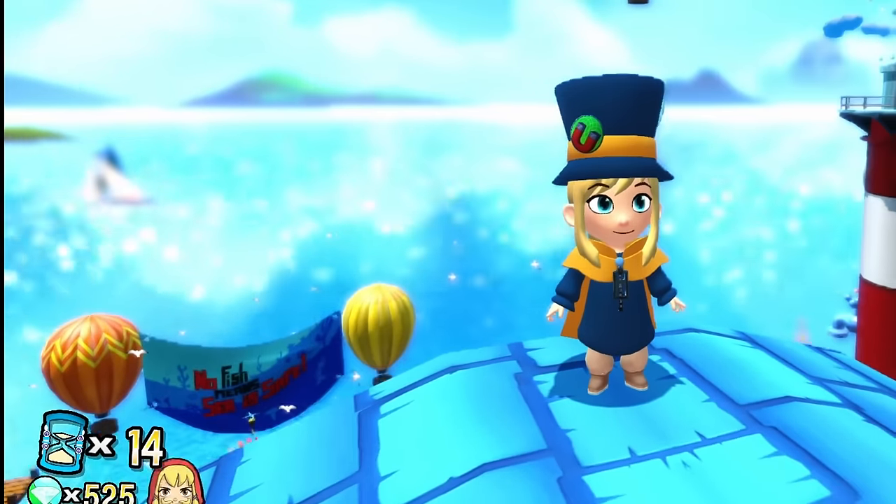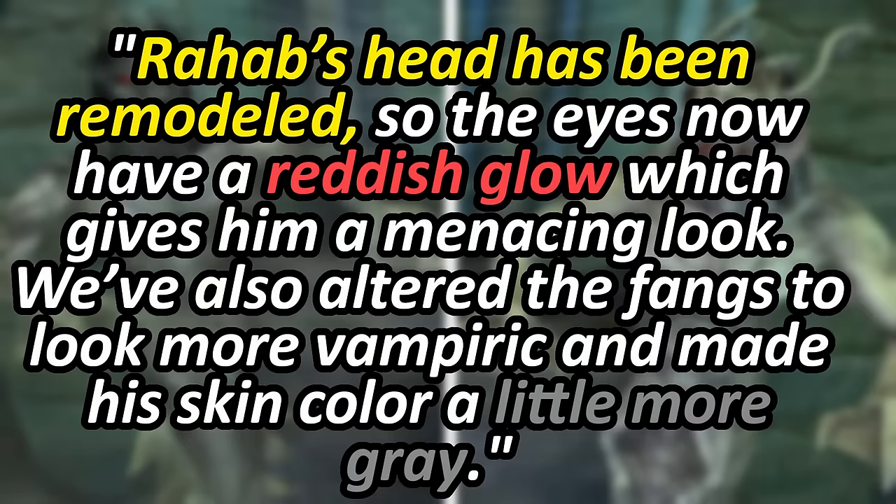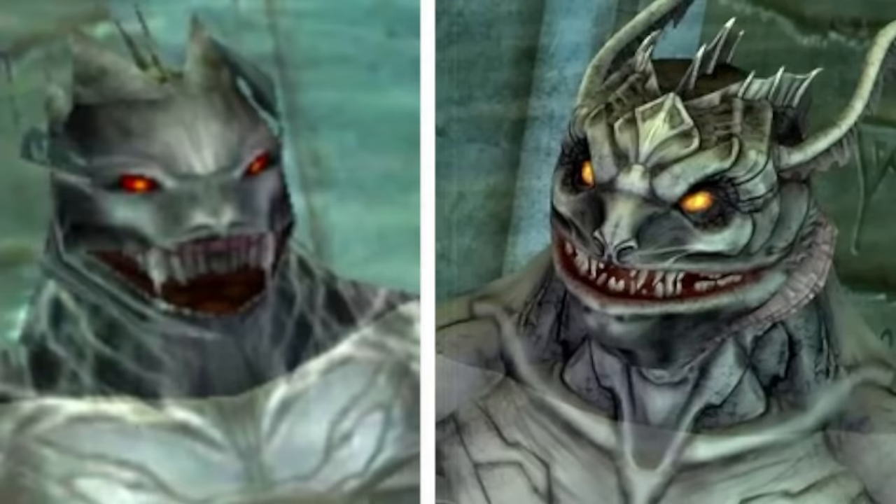We have much more graphics and features to discuss. Another quote from the team: 'Rahab's head has been remodeled so the eyes now have a reddish glow, which gives him a menacing look. We've also altered the fangs to look more vampiric and made his skin colour a little more grey.' The original is on the left and the new is on the right. The actual 3D model and texture work has been improved once again. The water looks about the same - would have liked a bit more there, but it's a small thing. Anyone still saying that only the textures have been upscaled and everything is exactly the same is not paying close attention to what is going on here.